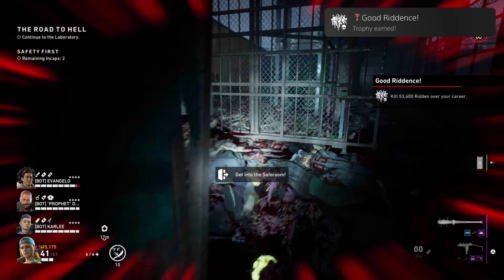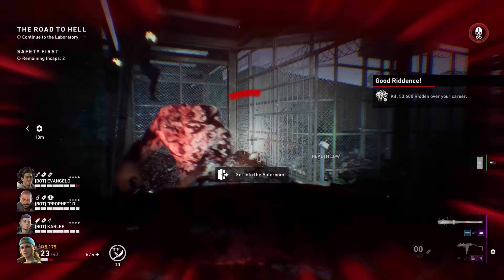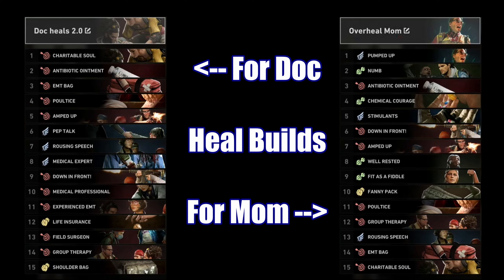That's pretty much it. Back 4 Blood has a pretty straightforward trophy list, which I definitely appreciate. These are the builds used for Nightmare and some specific builds like for Act 4 as DPS on Nightmare difficulty. A couple of heal builds I use: with Doc, and if you want to be Mom, she has a good overheal build. You can overheal the team using: Pumped Up, Numb, Antibiotic Ointment, Chemical Courage, Stimulants, Down in Front, Amped Up, Well Rested, Fit as a Fiddle, Fanny Pack, Poultice, Group Therapy, Rousing Speech, EMT Bag, and Charitable Soul.